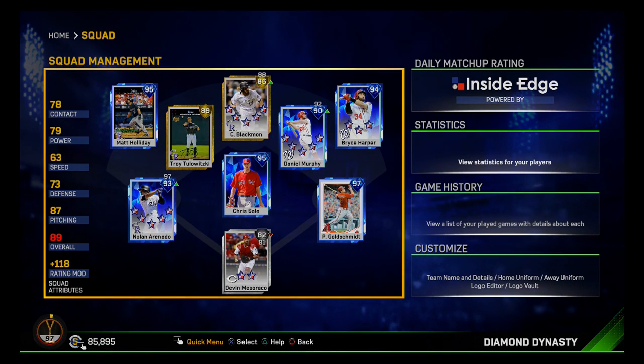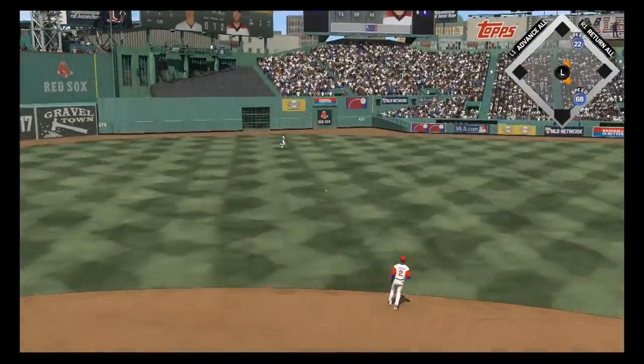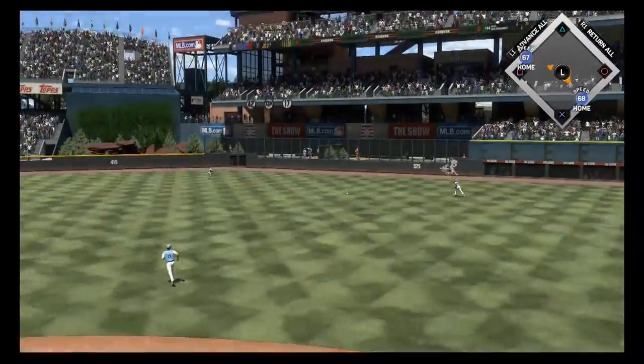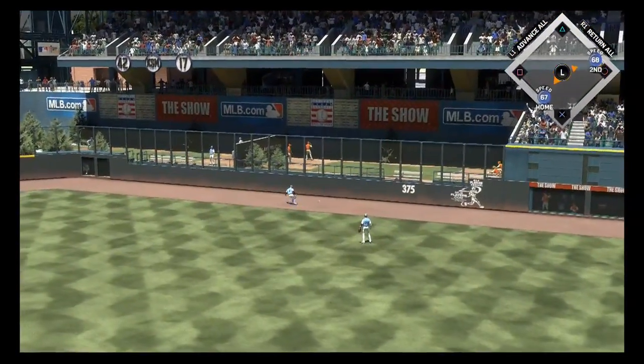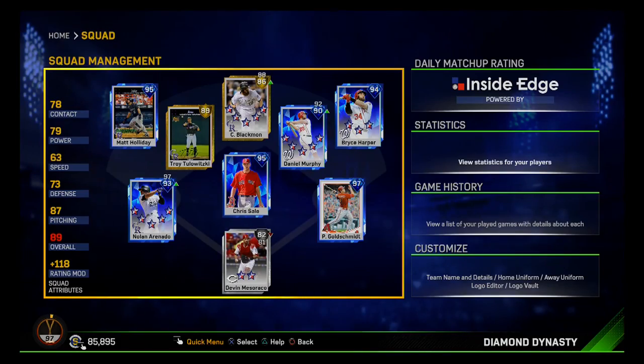Welcome back for another episode of Diamond Shopping. Today we'll be featuring the first non-live series player of our series — the 97 overall Breakout Paul Goldschmidt. This card is unique because it has great stats and a great overall, but it's pretty cheap compared to most cards with similar abilities. That's mainly because it was a reward for the first season of head-to-head gameplay, so the card is widely available — not in packs — and for about 70 to 75k, it's definitely worth it if you have the stubs.